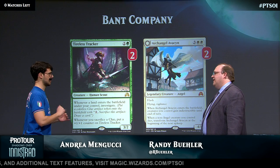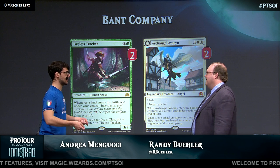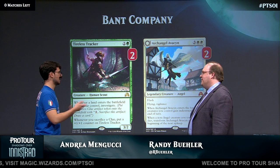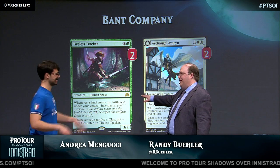It's not exactly a three drop because you never want to just cast Tracker on turn three — it's gonna get killed and you're gonna one-for-one. You always want to go like turn five, Tracker into land, crack a Clue end of turn. That's the best way to optimize it. But Collected Company thinks it's a three drop, so you still get the benefit.